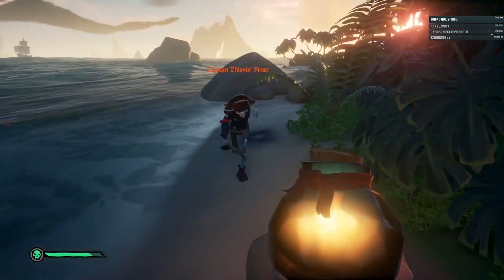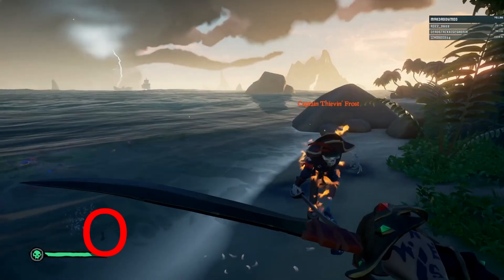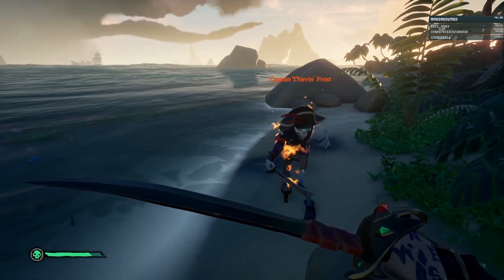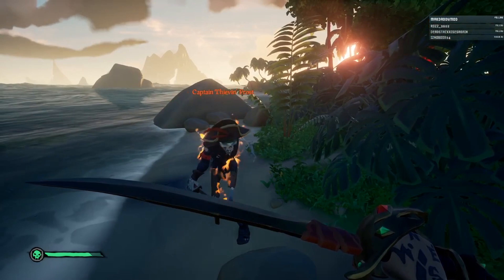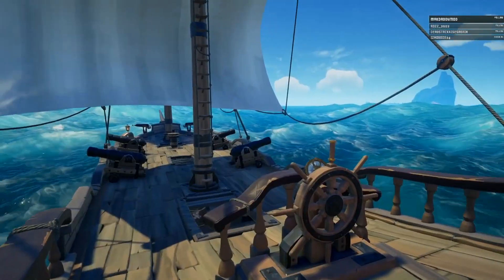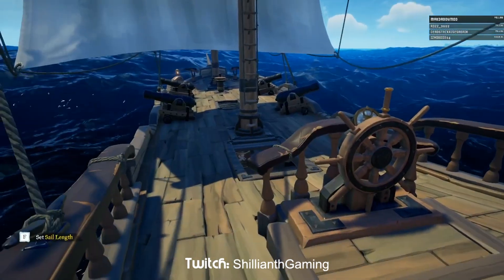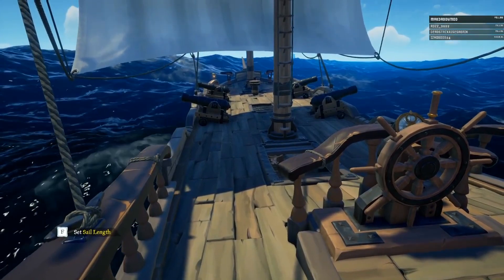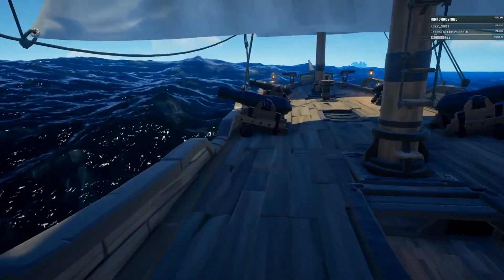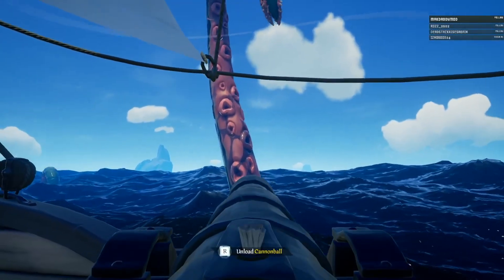When thrown at an animal in game, such as a pig, they'll kill it instantly, leaving you a burnt piece of meat. You cannot set pets on fire. You can also set fire to skeletons. Additionally, you can shoot the fire bombs out of a cannon. Krakens and megalodons can't be set on fire — presumably because they're in water, despite some of them being out of the water. You can set fire to skeleton ships, however I was unable to sink one using only fire bombs as the fire was extinguished and I ran out of bombs.